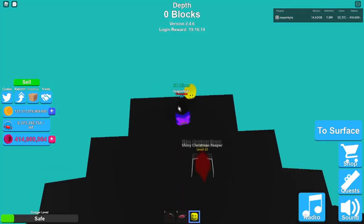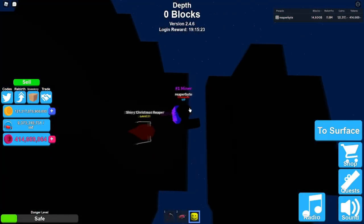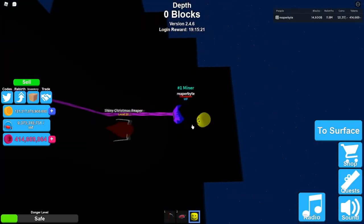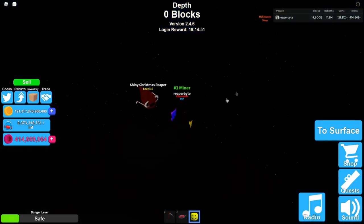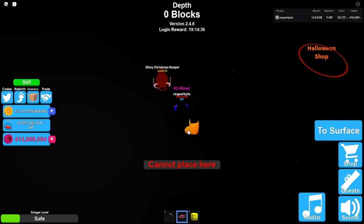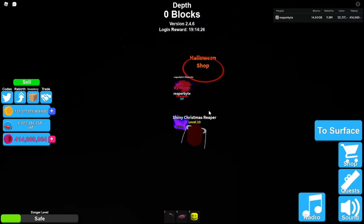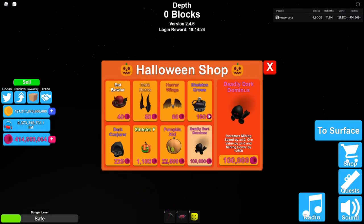Nearly fell! I expect Deadly Dorks there. The putter allows me to reach it — there it is, the Halloween shop! One more bomb and the Halloween shop is accessible. Let's start purchasing Deadly Dark Dominuses.